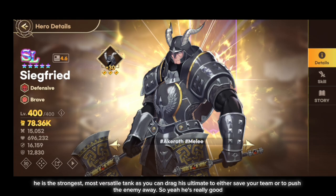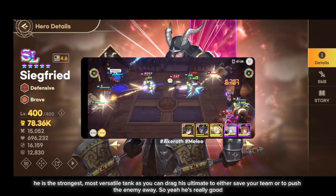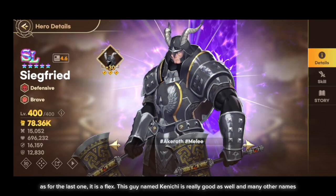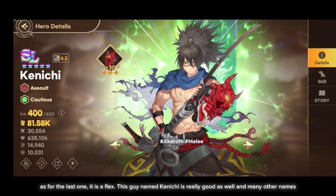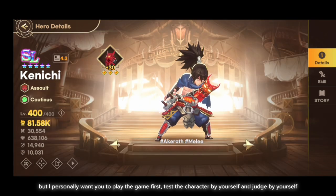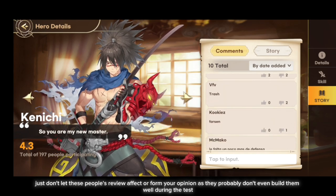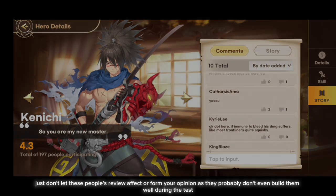Siegfried is the strongest and most versatile tank, as you can drag his ultimate to either save your team or push the enemy away. As for the last slot, it is a flex. Kenichi is really good as well, among many other options. But I personally want you to play the game first, test characters yourself, and judge for yourself — don't let other people's reviews form your opinion, as they probably didn't even build those characters well during testing.